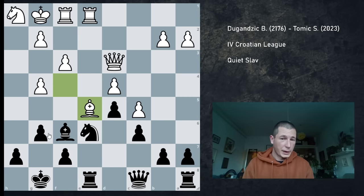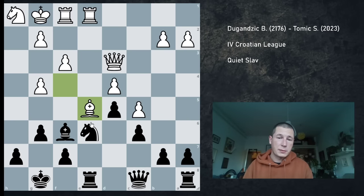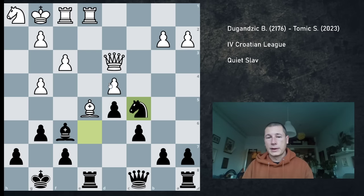Ne6, and Be5. Now Be5 is a blunder because it loses a pawn — I was actually hoping he would do this. I just play Nc5. The idea behind Nf8 and Ne6 was to put pressure on d4, and of course Be5 cannot be played — the reason being Nc5. If he takes the knight, I just take the bishop. If he doesn't take the knight, he has to move the queen, and I have time to save my knight. He played Qc2 and I just retreated.